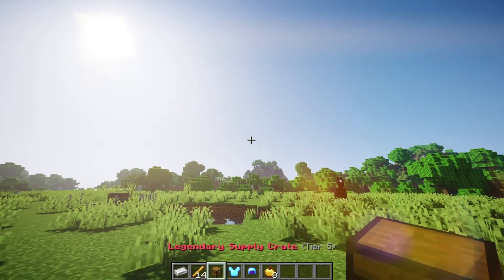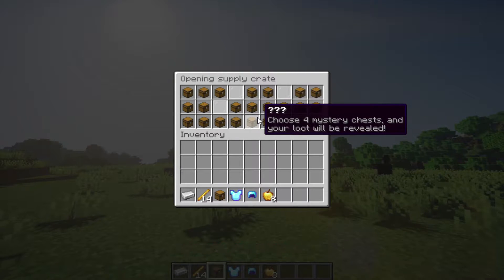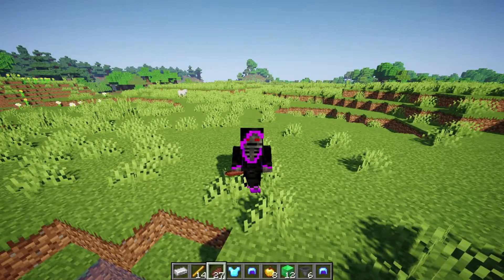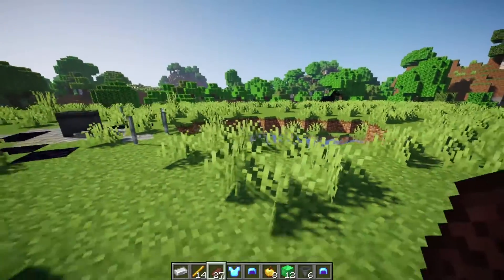Let's hit exit to close it and open our legendary one to see what we can get — and there we go. That is the interface. I really like this Loot Crates plugin because it's very simple yet it looks so good on your server, so I highly recommend that you download it.